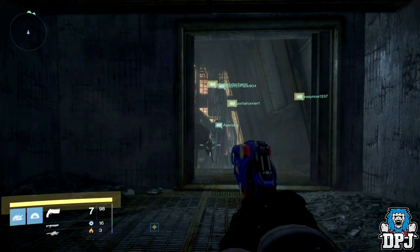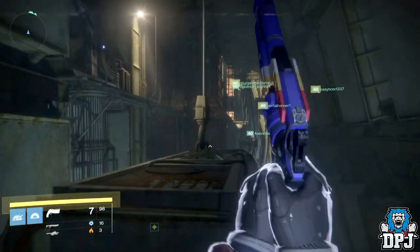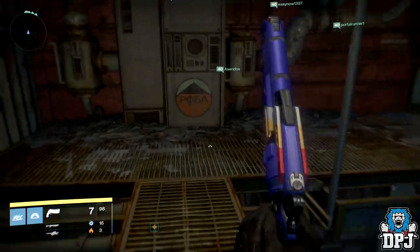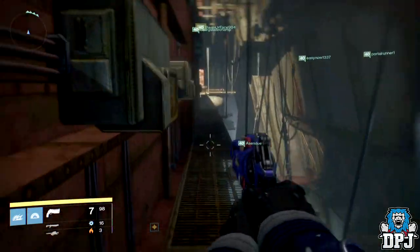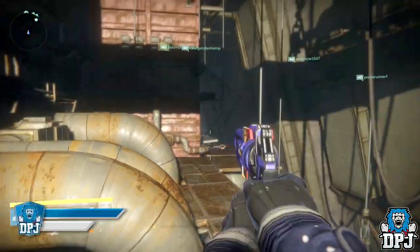Basically, just after you slay Vosik the Archpriest, collect your loot, and follow the waypoint to the next mission — you'll come to the path I start this video on. Simply follow the waypoint I go on to and you won't miss it. It's as simple as that. Hope you guys enjoyed the video, stay tuned for even more secrets to come out of the Wrath of the Machine raid, and I'll catch you on the next one.